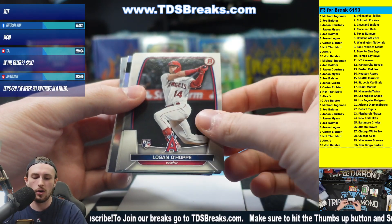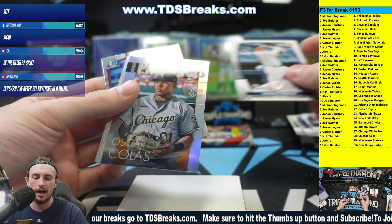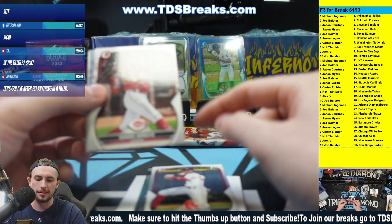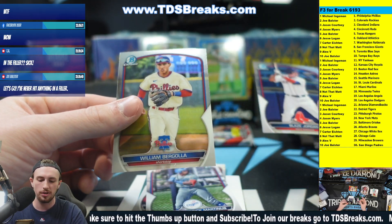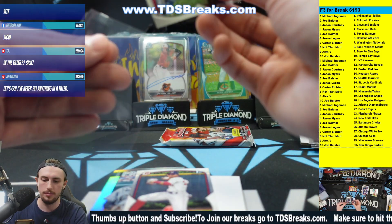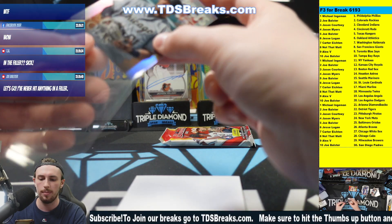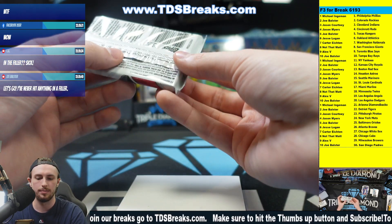Von Grissom, Logan O'Hop, James Albin, Jonathan Aranda, J-Rod, Peraza — we got a Power Surge Prospects card, Oscar Colas chrome first. Roy Martinez, Blaze Jordan — what a name — and William Bergola. That's a killer card. Jackson Holiday — my, oh my. I don't think he's in the majors yet; they just called up Henderson and Rutschman and those have been their guys.